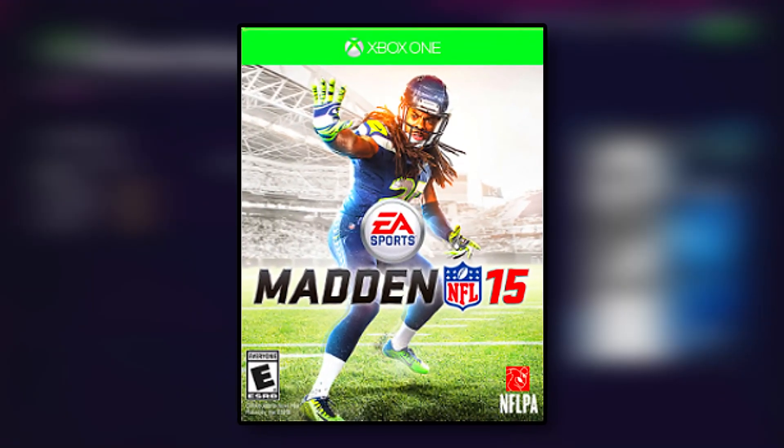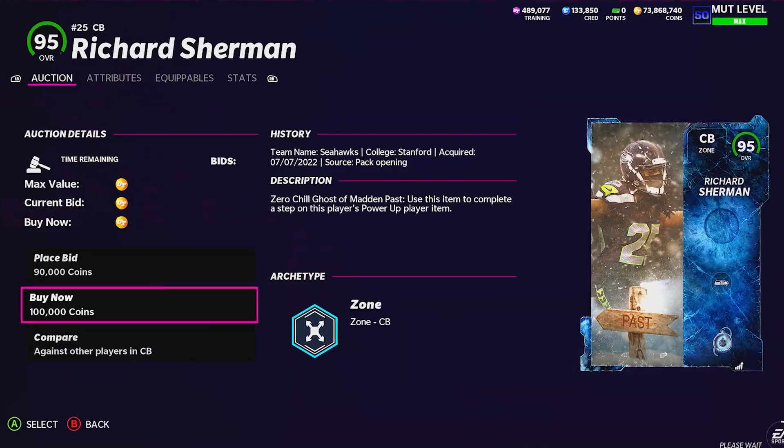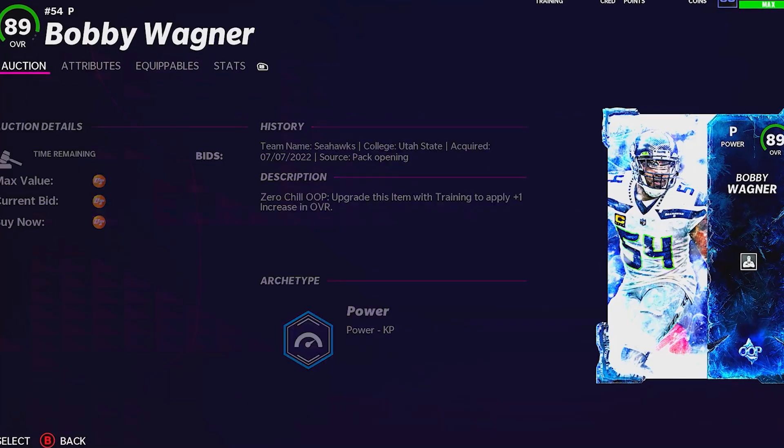Madden 15 had Richard Sherman on the cover, so we're going to grab his 95 overall Ghost of Madden pass card, as well as his Legion of Boom teammate Kam Chancellor's Sugar Rush card. We're also going to throw in not the middle linebacker version but the punter version of Bobby Wagner — because special teams do matter.